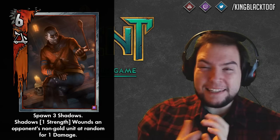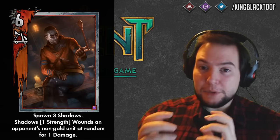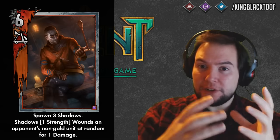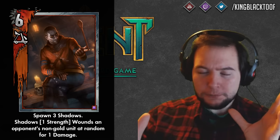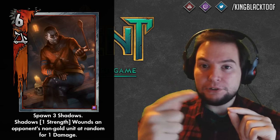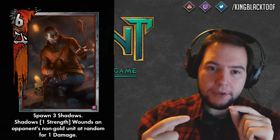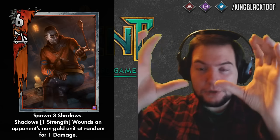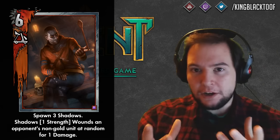Gauntaro Dim is a six strength silver monster card on the siege row. His ability when placed is to produce three one-strength units on the melee row. These are called shadows and are not breedable. Each one of those wounds the opponent for one damage randomly — hitting a random non-gold unit for one damage. So Gauntaro Dim is six, he produces three one-strength minions, and each one does one damage, so he's worth 12 in total.